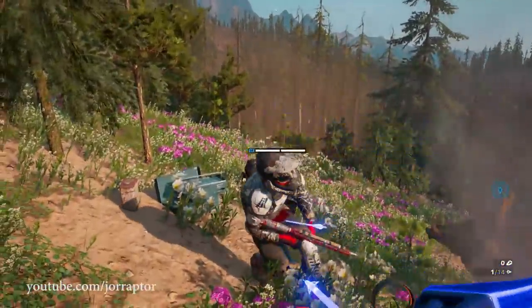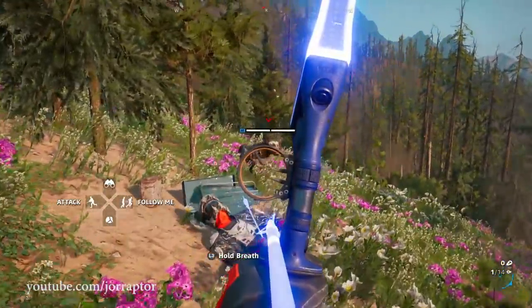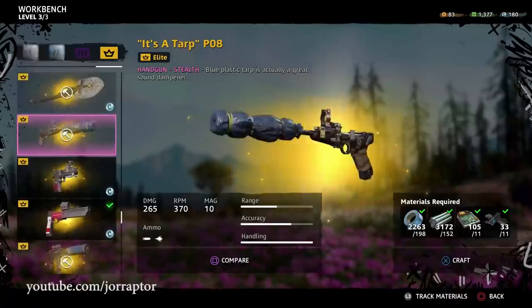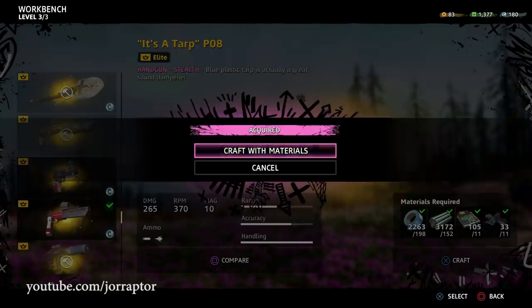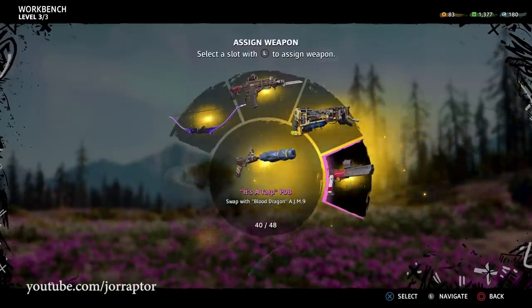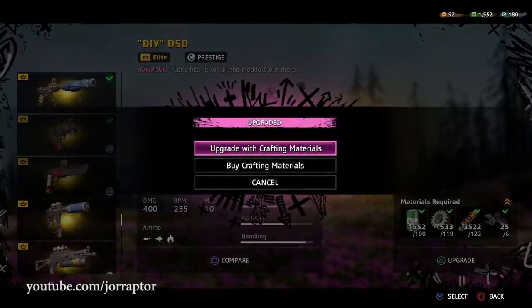Let's take a look at the best weapons in Far Cry New Dawn that you should craft as soon as you get the workbench to level 3. I will tell you how to get the crafting materials and some special materials as well. And we will talk about the fact that you can upgrade your weapons now after you've crafted them. So let's get into it.